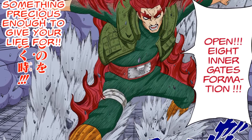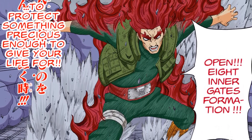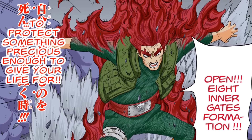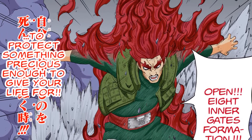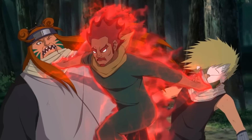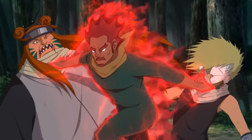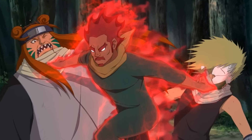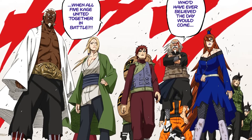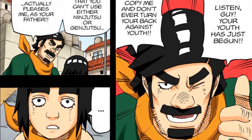If you have better dormant capabilities than someone else, you will have more powerful eight gates — exactly what happens when Might Guy opens the gates against Jubito Madara, becoming one of the most powerful ninjas to ever exist. There are only a handful of ninjas that could have survived an encounter against eight-gates Guy; Jubito Madara was one of them. By contrast, a much higher number of ninjas could have survived against eight-gates Might Dai — three of the seven ninja swordsmen did. He was a genin and simply didn't have the dormant power that the gates unlock, while Guy had it in abundance.